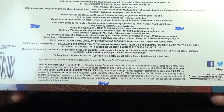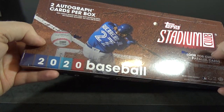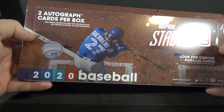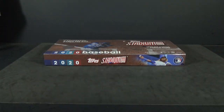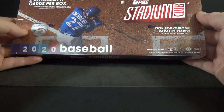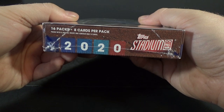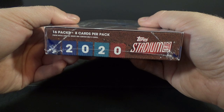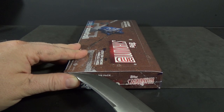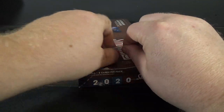Oversized base variation autographs are 1 in 92 boxes. If you guys haven't checked out my retail break of this year's Stadium Club, go ahead and check that out after this break. Two on-card autographs per box — I believe they're on-card. Look for Chrome Parallels. 16 packs with 8 cards per pack. This will be the first Stadium Club hobby box I've opened this year.